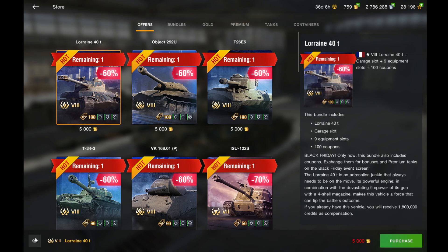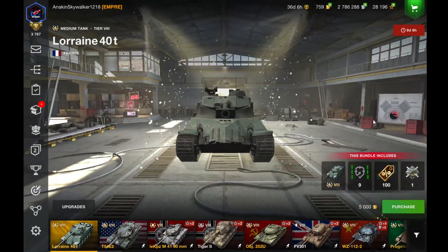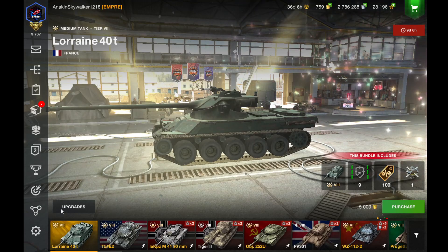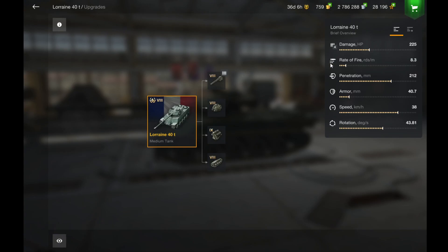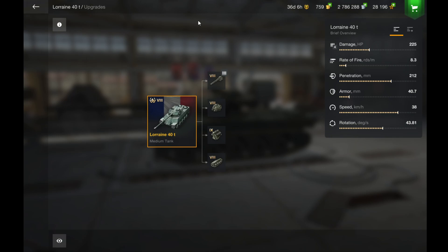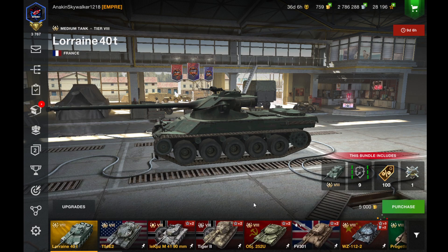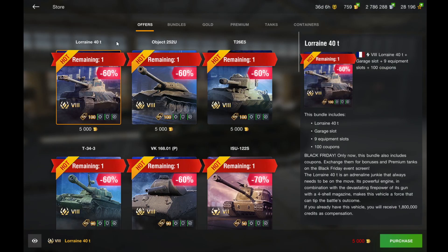We have the Lorraine 40T, which is a fun French autoloader medium tank at tier 8. It's not really a tank for all players — it requires skill. But if you love this type of tank, it might be worth picking up. It has a 4-shell autoloader and is a little tricky to play. For 5,000 gold, not a bad deal at all.